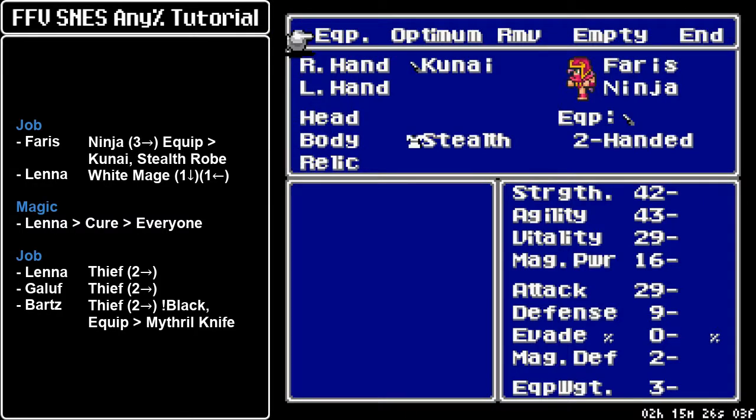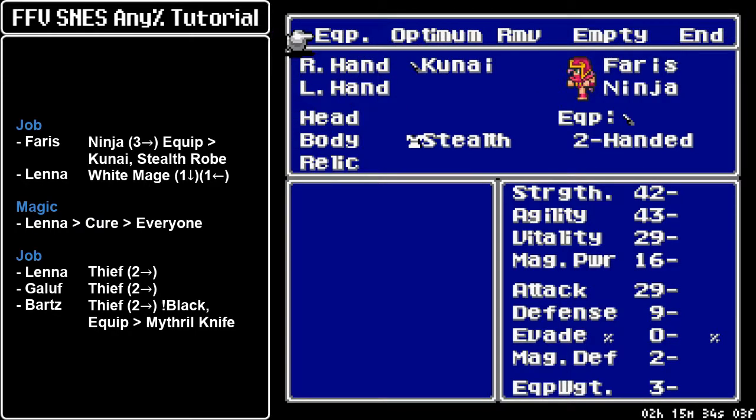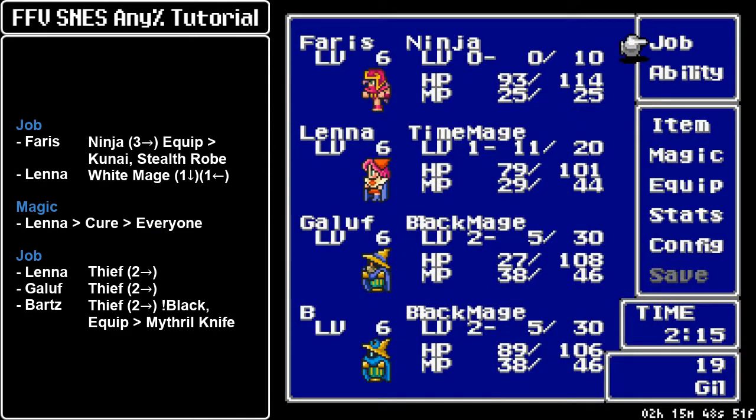But you don't want to optimize. If you optimize, you're going to equip the Mithril Knife on the offhand, and Ninjas can dual-wield weapons, but we only want one Mithril Knife in inventory — equip that mid-battle so that it leaves an empty item slot behind, and this is a requisite for performing the Iron Dupe. So make sure you only have one weapon on Faris and leave the offhand free.